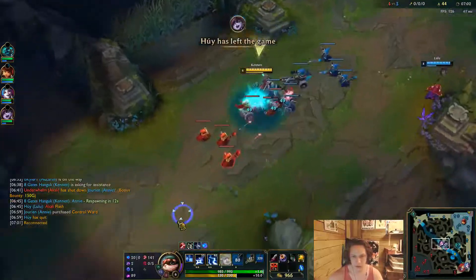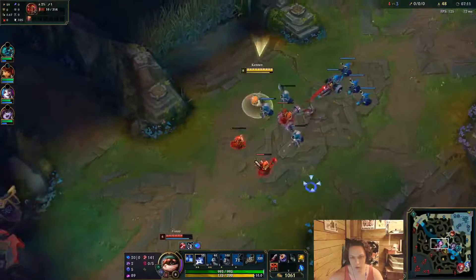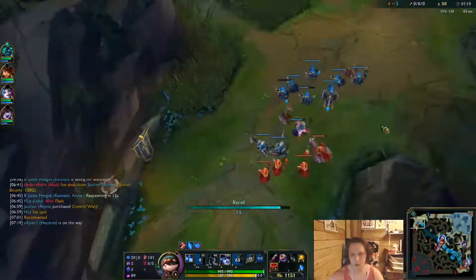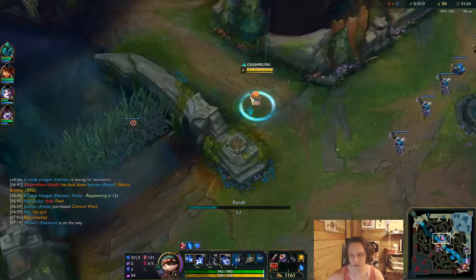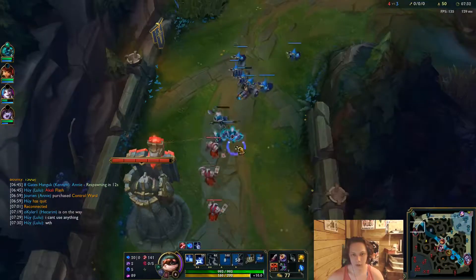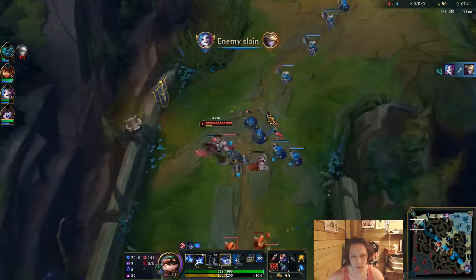Lulu has DC'd - going good. Hi Ivern. Oh, I lose all of that top lane and she gets all of it - what a bad TP. We didn't kill the Akali and now she's back into lane to get all of that. That's so tragic - she's gonna get all of this. But the wave's still frozen on her side if she deals with it correctly... she didn't.